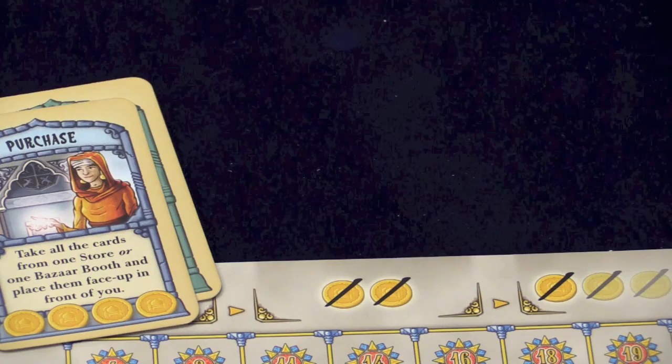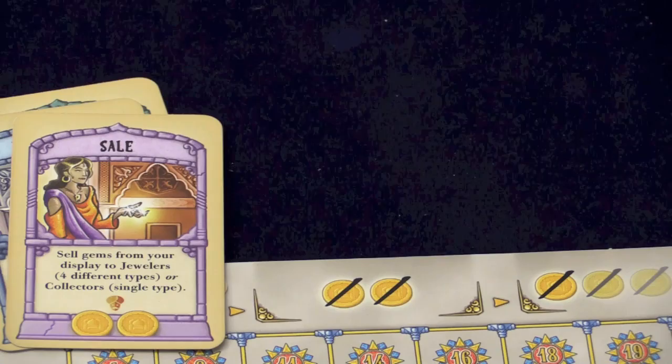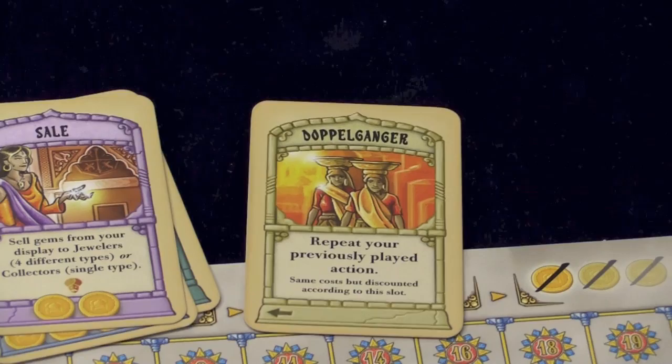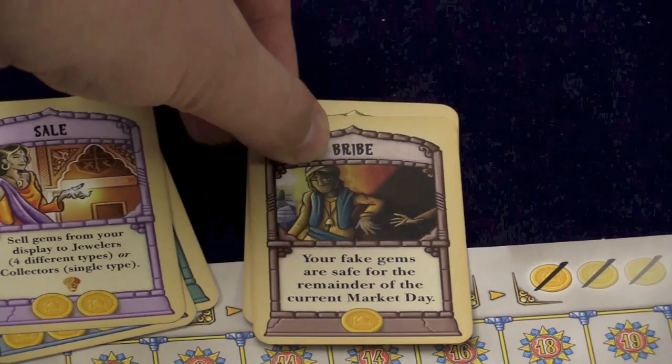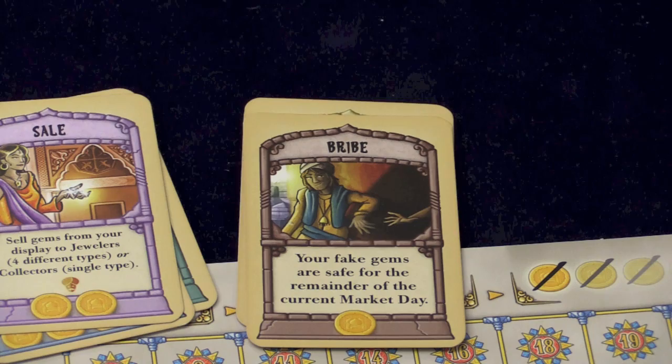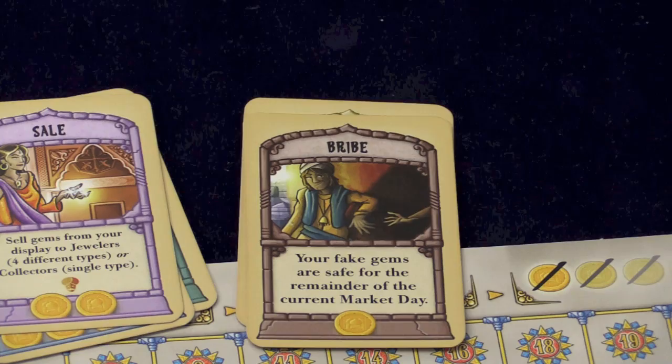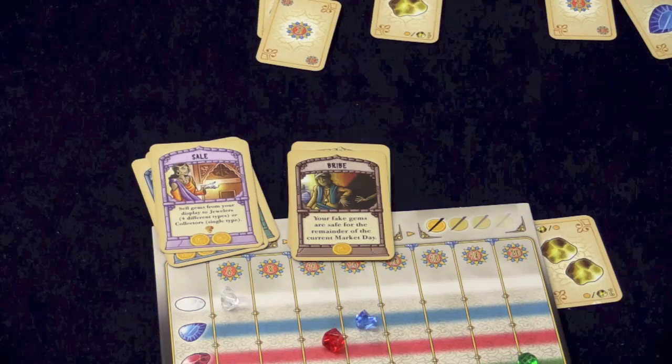Are there any other cards we haven't mentioned? Yes — the doppelganger card does whatever your previous action was. So if I sold on turn one, I could play the doppelganger card and it would repeat that sale. And finally there's a bribe card — my fake gems are safe. If you play a bribe card in the first part of a day, the next two cards that are played, your gems are safe. Again, turn order matters, so if someone sells before your bribe card goes off, your gems are not safe. At the end of a day, you get all three cards back into your hand and can play them again.